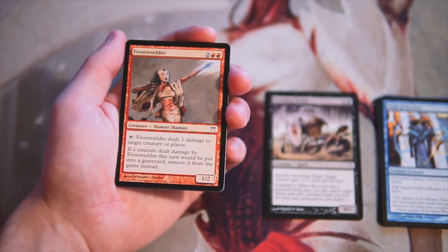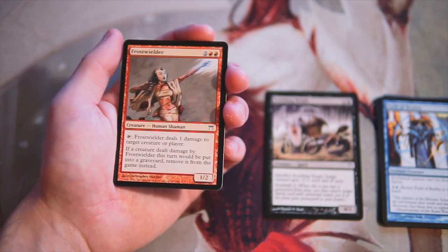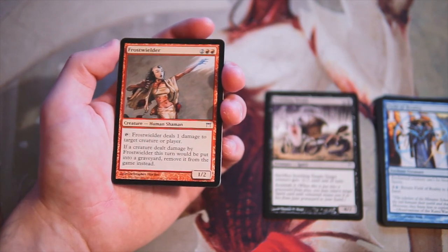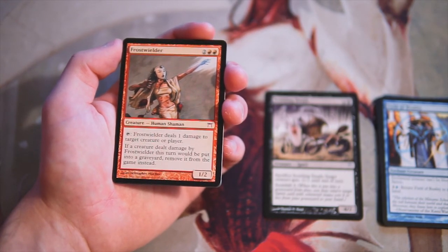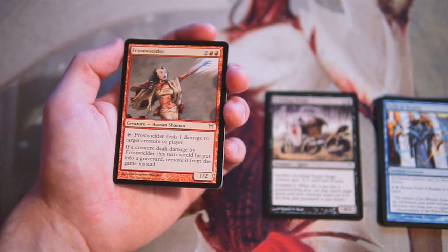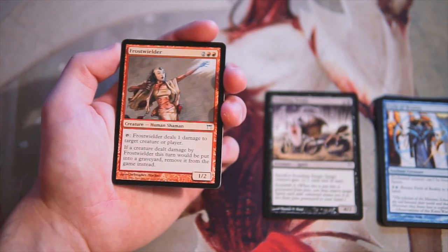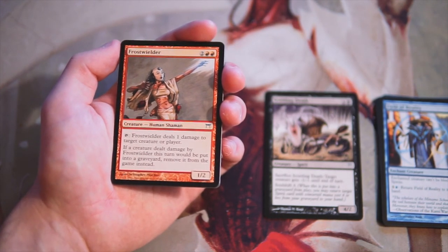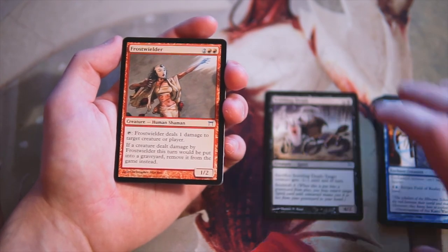Frost Wielder is two and two red for a 1/2. You can tap it to deal one damage to target creature or player, and if a creature dealt damage by Frost Wielder this turn would be put into a graveyard, it gets removed from the game instead. This seems like a pretty powerful card — I like it a lot. It keeps things out of the graveyard, which gets around soul shift, and it also counters the Zubara triggers. It's a little expensive at four mana for a 1/2, but the incidental upside is really really good. You can tap it mid-combat to exile a creature with soul shift before it dies.